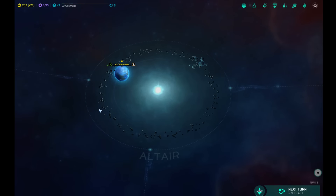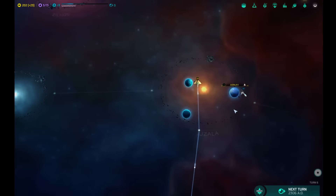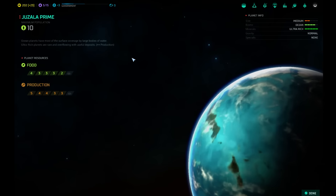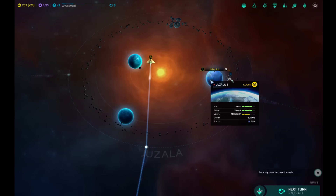Hello and welcome back to Let's Play Master of Orion. So last time we managed to find a nice looking system over here. Juzala is an amazing system. We have two oceans, both of them abundant and ultra-rich. And we colonize the Terran with the gems.